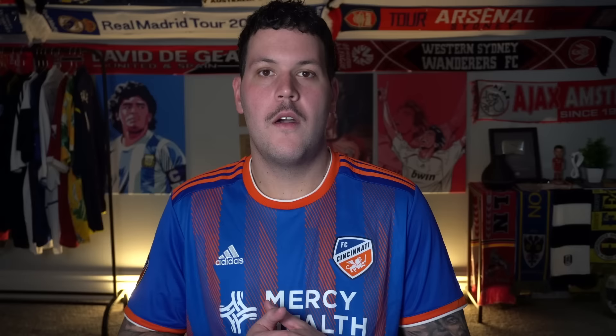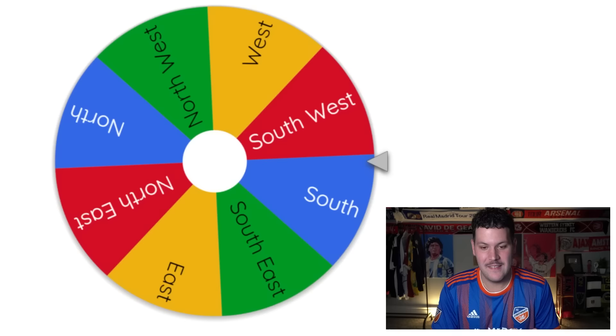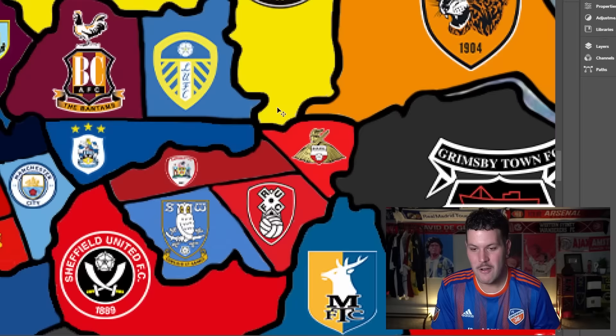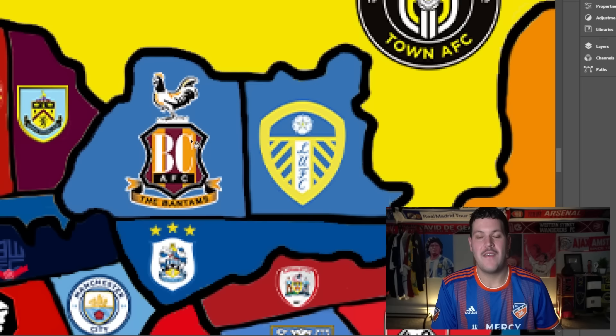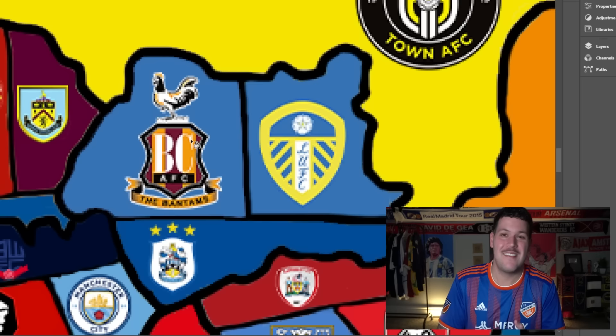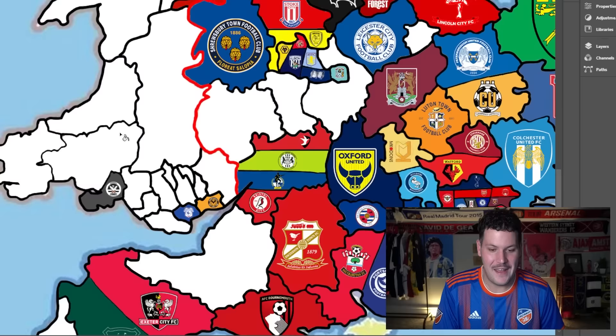Just look how chock-a-block the wheel is. For those who didn't see our Premier League imperialism video, here's a brief explanation of the rules. We spin the wheel, whatever team it lands on — in this example it's Leeds — then we spin for a direction. So Leeds United heading West would take on Bradford City, and if Leeds beat Bradford they occupy that land and take Bradford's best player.